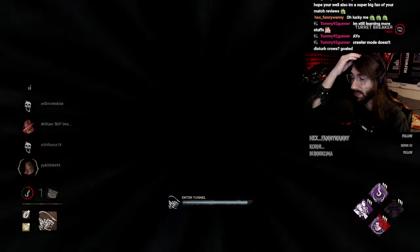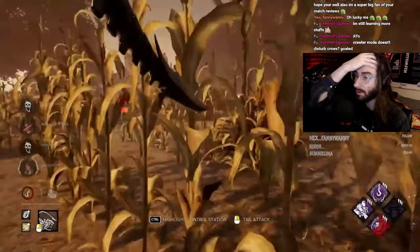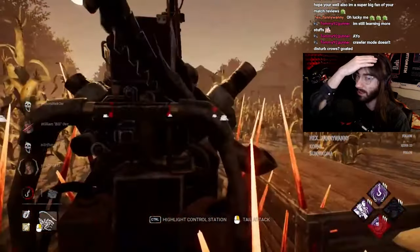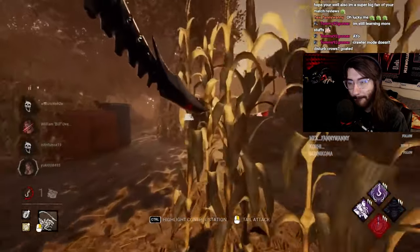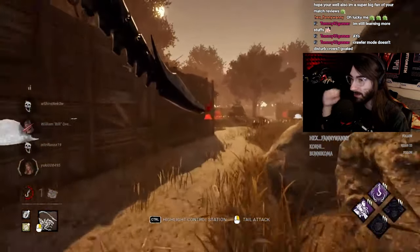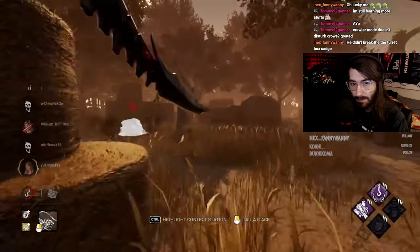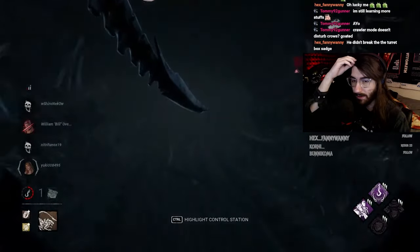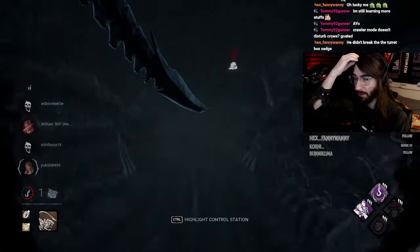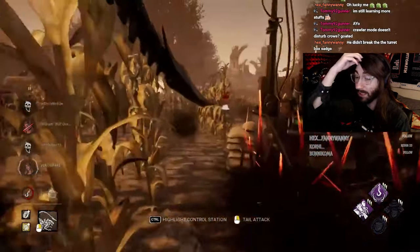You leave chase like nobody's business — you like don't want to stick in a chase ever. There's no Killer Instinct notification, so they weren't nearby. You just left chase with somebody you had dead to rights for no reason. Also you didn't need to break that turret box manually — if it's open and you crawl through it, it breaks. It also breaks the moment a survivor opens the box. It's a rare interaction but it is there.